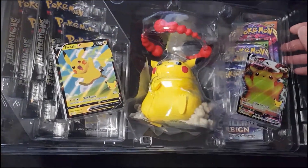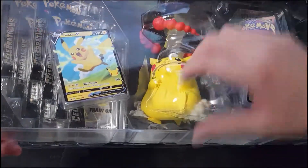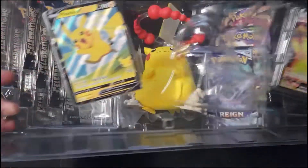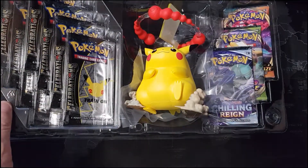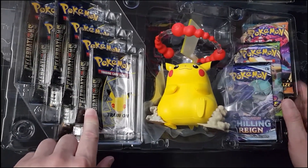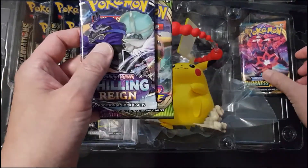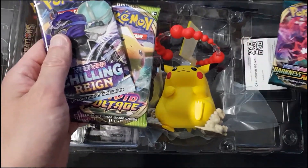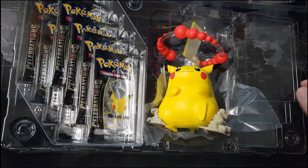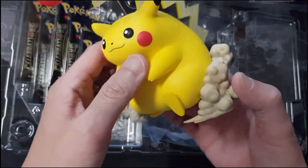This comes with the Pikachu V and Pikachu VMAX, as well as the figurine. I might leave those aside. It should come with eight celebration packs, as well as three normal booster packs — it's come with Chilling Reign, Vivid Voltage, as well as Darkness Ablaze. That is pretty heavy, and that is really good art as well.